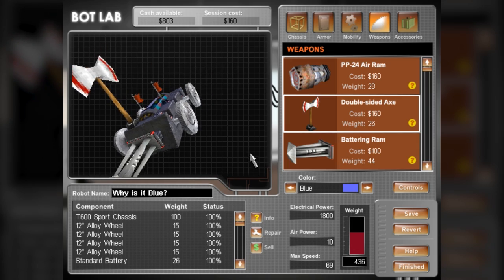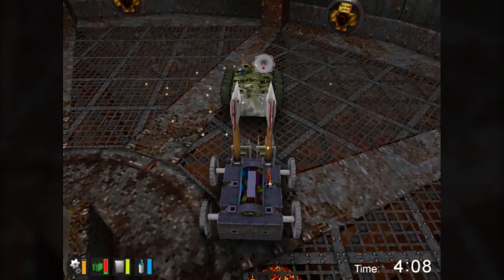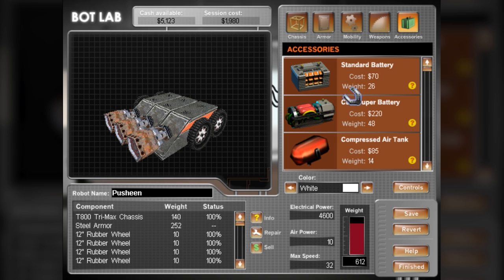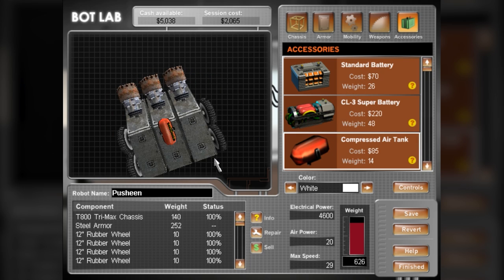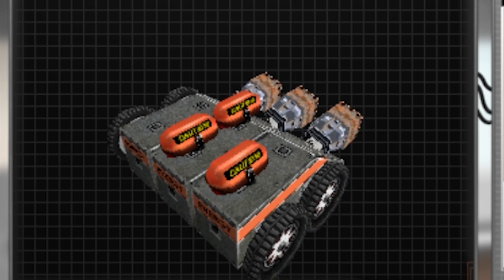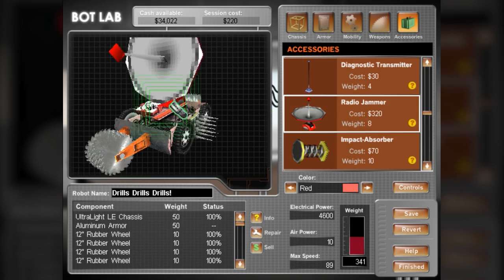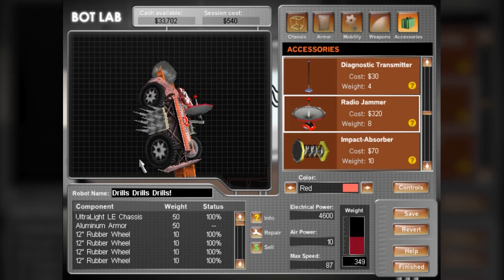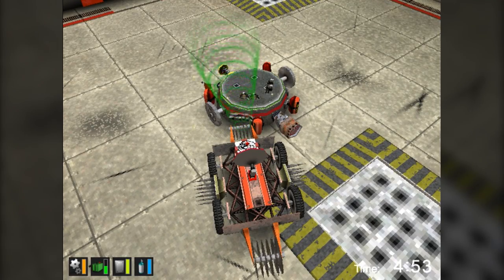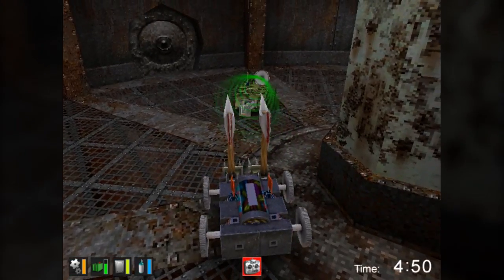Outside of the Baterang Ram, my favorite weapons are probably axes and the pneumatic air rams, although they require a lot of compressed air tanks to be of any use. And wait — why the hell are we sticking compressed air tanks on the outside of the robot, where they can be easily destroyed? Some of the other weapons are highly questionable, like a radio jammer — you can prevent your opponent from moving at all with this thing. Something tells me this wouldn't be legal in an actual robotic combat event.